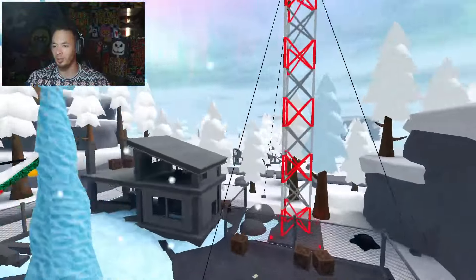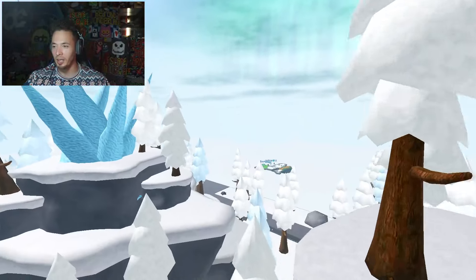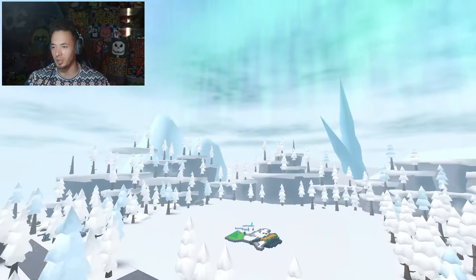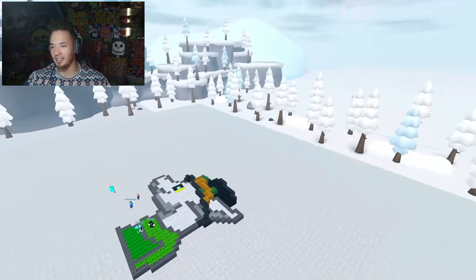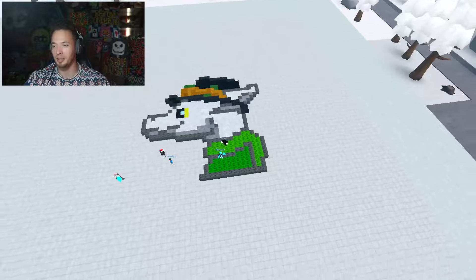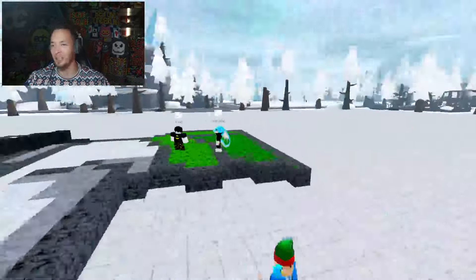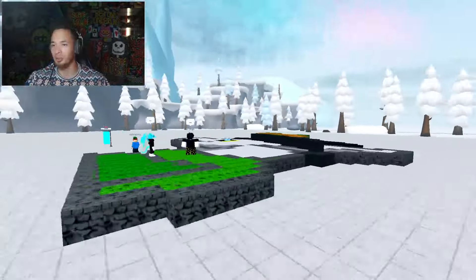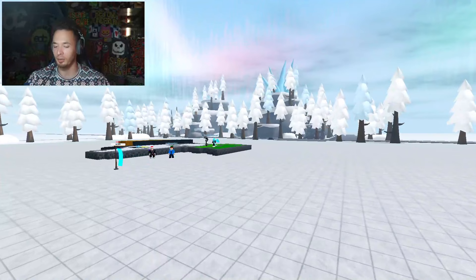Let's go ahead and explore a little bit more. You can see we have a little bit of ice on this building right here, and we're going to rejoin the group. There is also a big giant picture on the floor — who knows what it is.